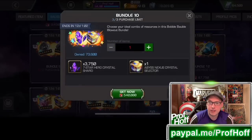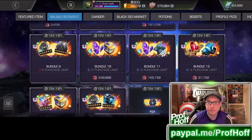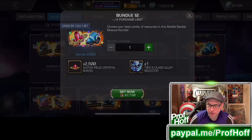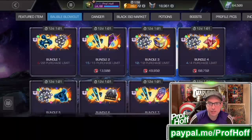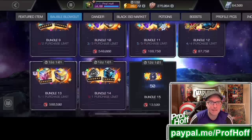Bundle 10 — no guaranteed value with the 7-star shards, no guaranteed value with the 6-star nexus. I skipped both of these even though they're really fun. Bundle 12, which is a limit of 4 — a 5-star relic crystal for me is not worth this very precious currency. Compare that 87,000 price to this 49,000 price with a guaranteed Tier 5 class catalyst — it's almost double. It's just a bad value.